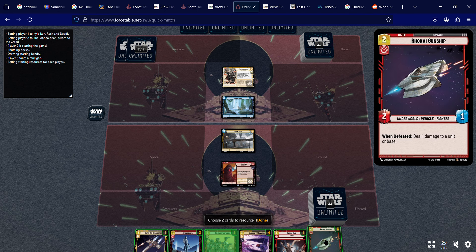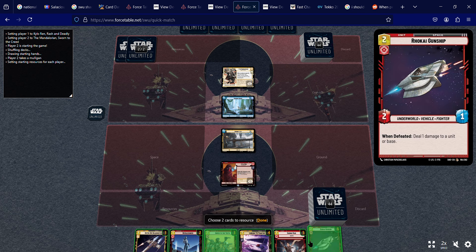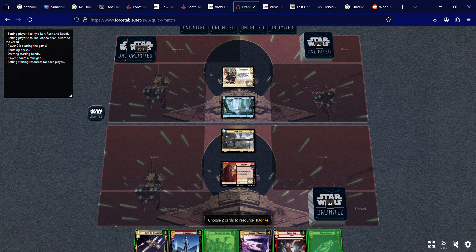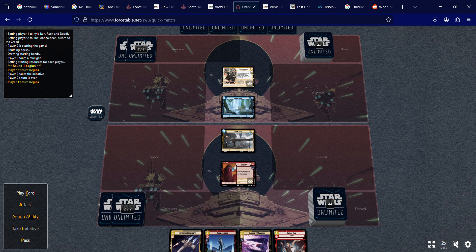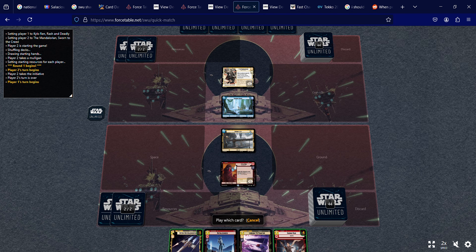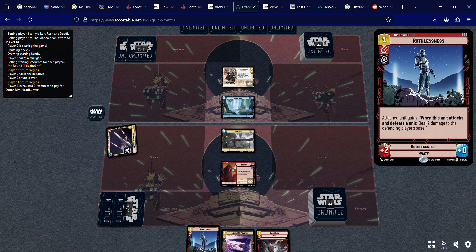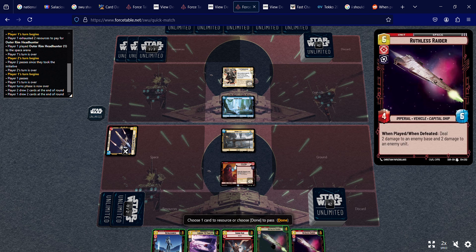I'm resourcing the Rokai Gunship — just not my favorite card. For my action, I'm not going to use the plus-two ability since I like my cards. Instead, I'll play my Outer Rim Headhunter and pass. Looks like the opponent couldn't play anything this round.